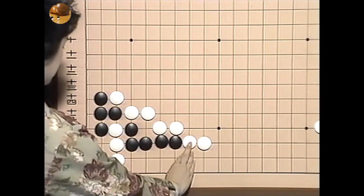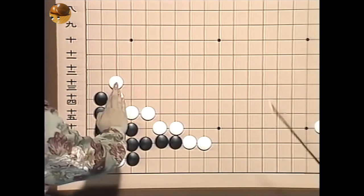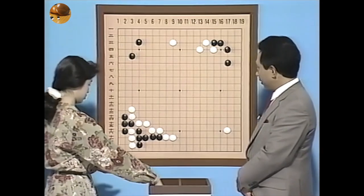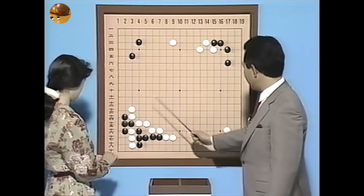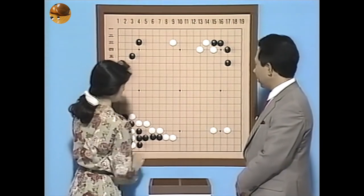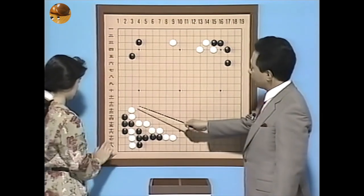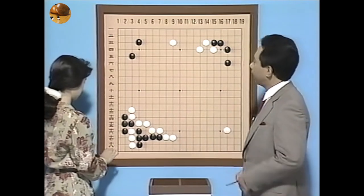で曲がってその時に抑え込んでいくと。これは白が後手でも向こう側にも打てることができるという定石ですね。そしてぶつかりを打って、抑えて伸びて。まあこの伸びで手を抜いてこちら方面に行くこともできるんですけどもね。ここも大変大きなとこですね。というのは次にこの抑えが先手で打てるわけですね。